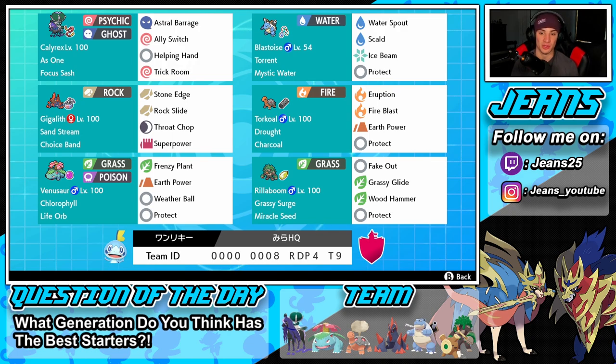We have our drought Pokemon Torkoal with Charcoal, running Eruption, Fire Blast, Earth Power, and Protect. This thing is an amazing Pokemon — we have weather control and it can hit really really hard in drought. Bottom left corner is our Life Orb Pokemon and second starter, Venusaur. You can't have Torkoal without Venusaur — we have Chlorophyll to double our speed in drought, the Life Orb gives us that attack boost, and the moveset is Frenzy Plant, Earth Power, Weather Ball, and Protect.